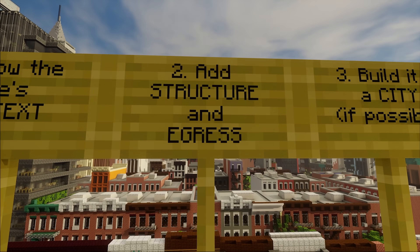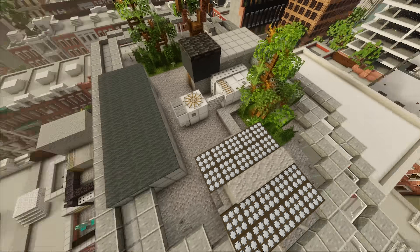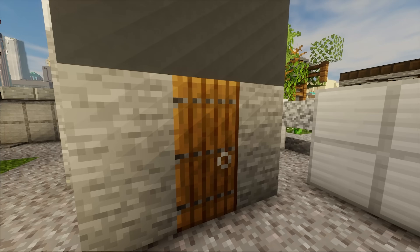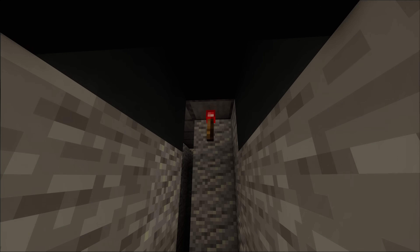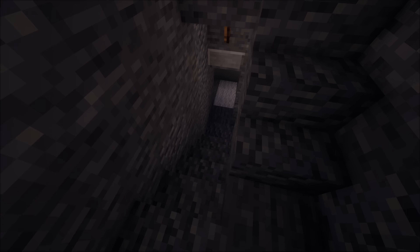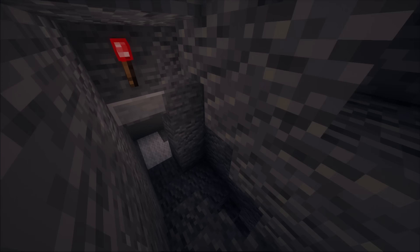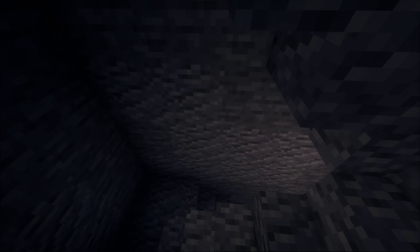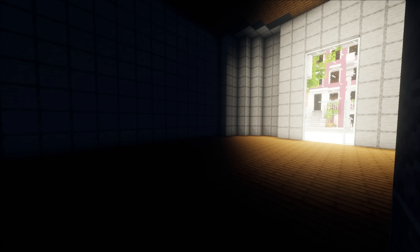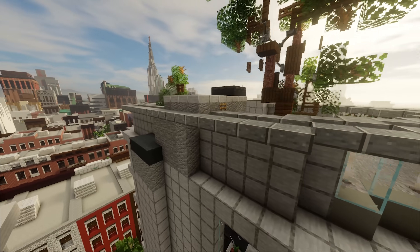Tip number two: add structure and egress. When I say egress, I just mean you need to be able to actually get out of your building. If we fly all the way up to the top of this building, you'll notice there are some doors. This egress essentially just means a staircase — you can walk all the way to the bottom and it'll bring you all the way out. In real life, you obviously need this. You don't necessarily need it in Minecraft, but if you're really going for that realism, then I would say this is pretty well necessary.